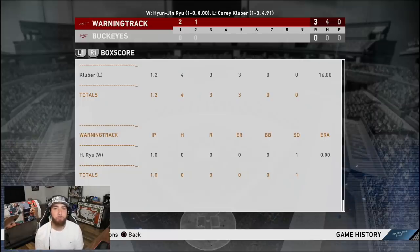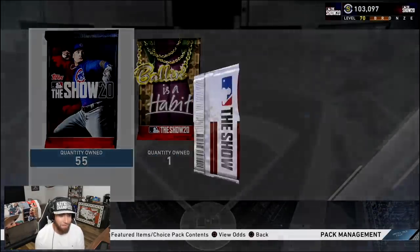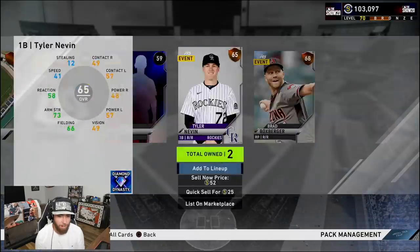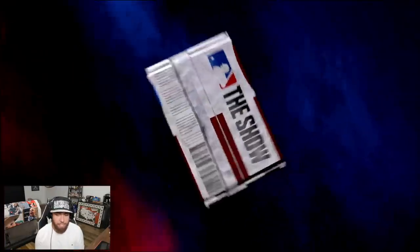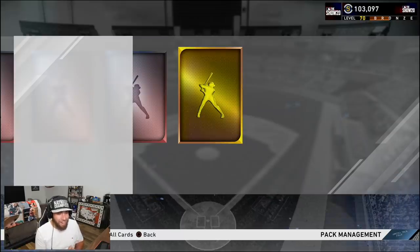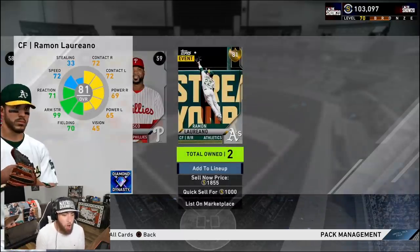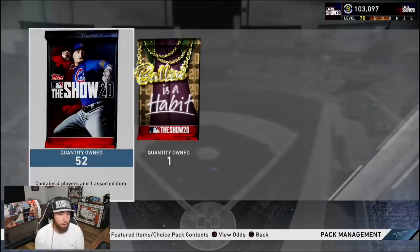We'll open one of our two special packs right now. We'll have 45 when we are done. Last episode we did not pull a diamond — first time in the series that happened. We got off to a hot start, it slowed down. Now we got our first gold of the day — it's Ramon Laureano. Could maybe use him as a defensive replacement, maybe a better defensive replacement than Lorenzo Cain. Should we use Cain or Laureano as that defensive replacement righty on the bench? I'll leave that one up to you guys.